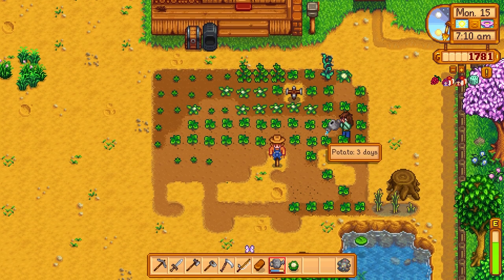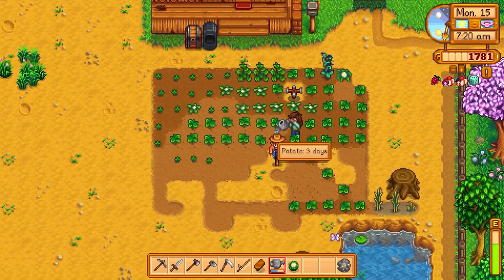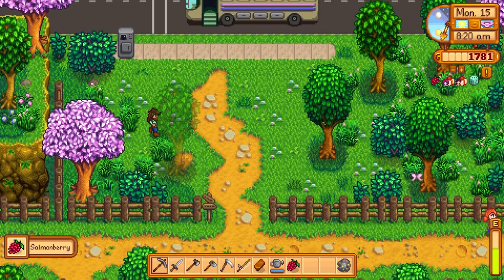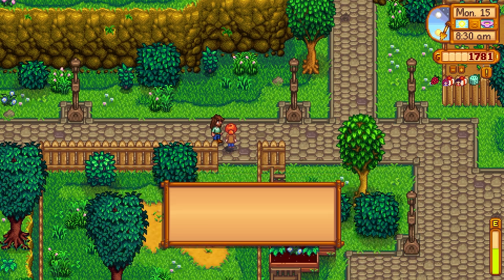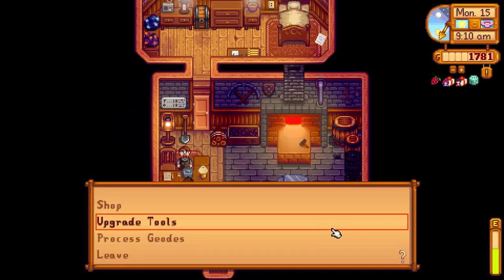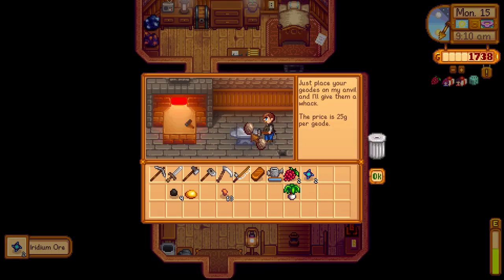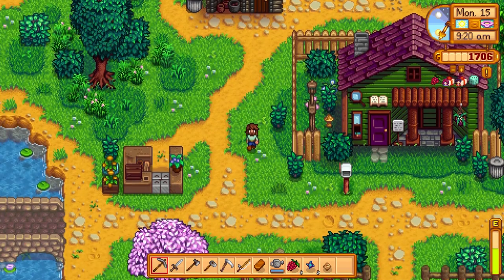These potatoes will be ready in three days — we're going to make so much money from these. Hopefully get to like level 4 or 5 in our farming. We got some geodes we can get opened up, so we'll head over to Clint's and get those opened. And we also have some stuff for Gunther too. Plus these salmon berries are ready, so we'll start collecting those. We got some iridium! That's really good. Another earth crystal. And some copper. I don't think I've ever gotten iridium this early on in a gameplay — just lucky I guess.